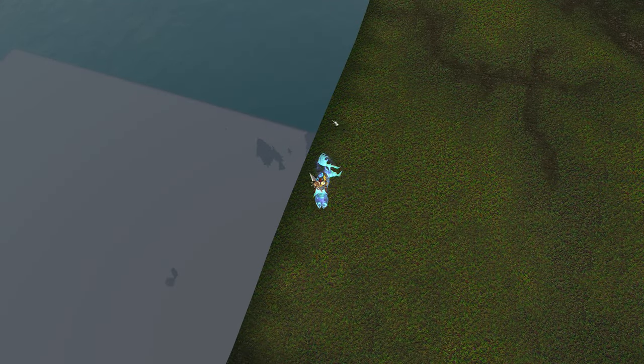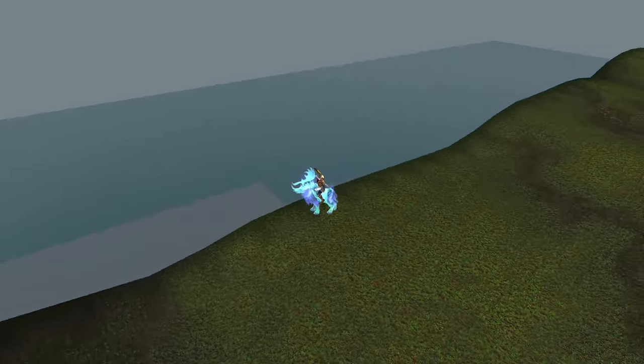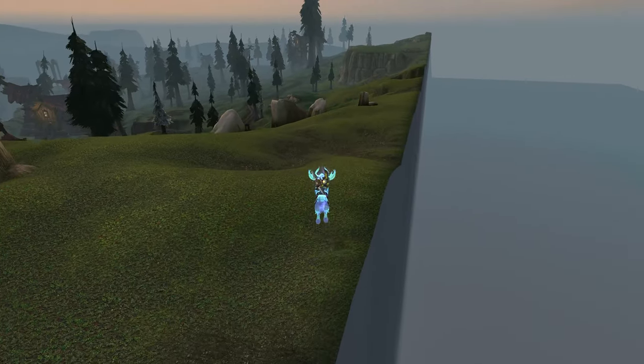As you can see, we are on the edge of the world — you can see a bunch of gray untextured space out here that you can walk on, and you can see all the water out in the distance as well.